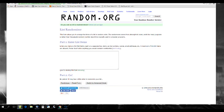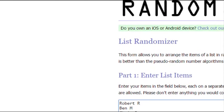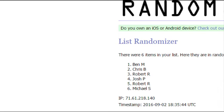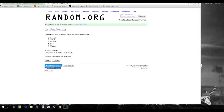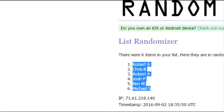Let's go to our random.org right here. I got our six names. We'll make sure we can see all six when I randomize this. And the draft order is going to be — there it is, five times. It's going to go: Robert R, Chris B, Robert R, Josh P, Ben M, Michael S.